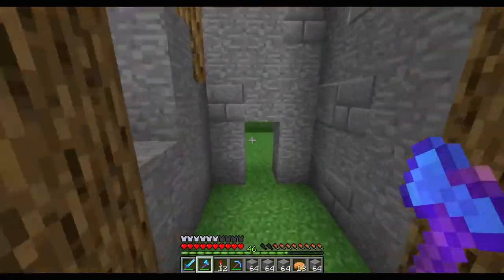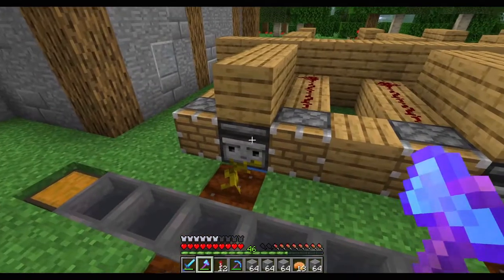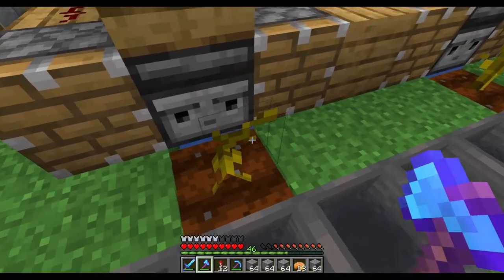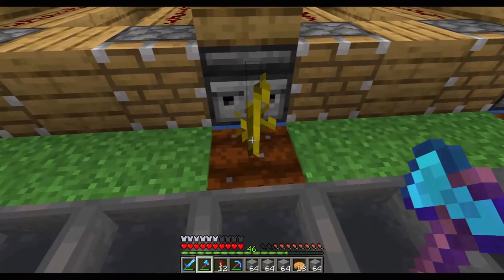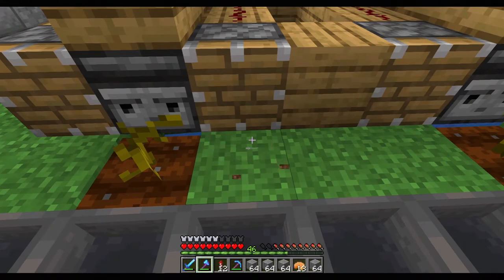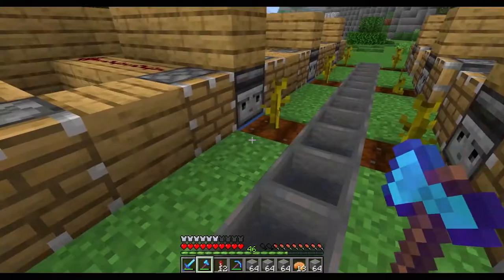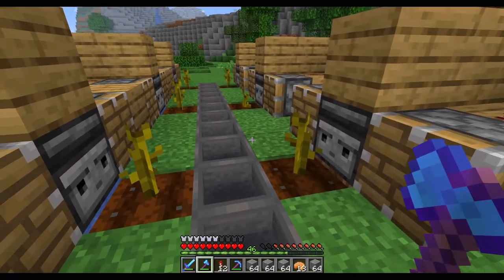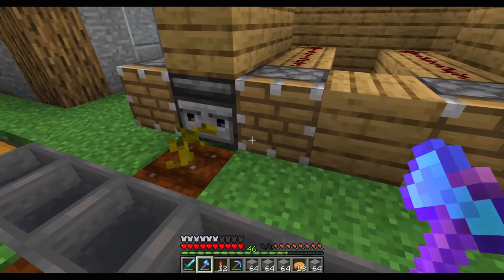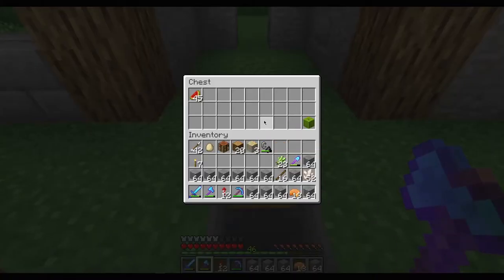Let's take a look at the mechanics, because the observer will observe when these guys change their appearance. They're supposed to be like that, so when they change like that, that means they are supposed to have a melon on them. When the observer notices that, he will get mad and push it down with a piston into the hopper, and we will get some melons.